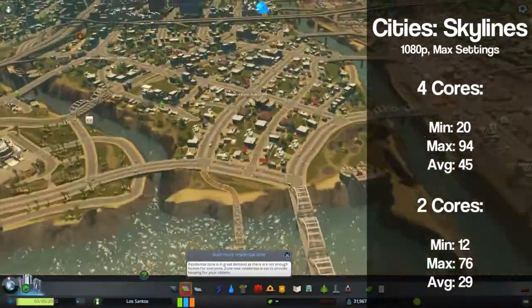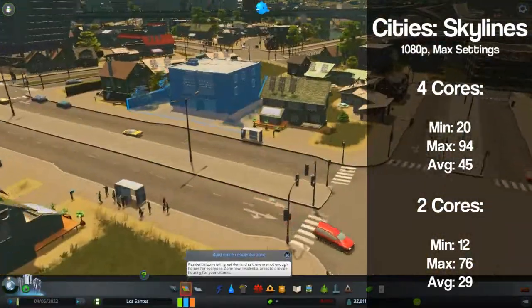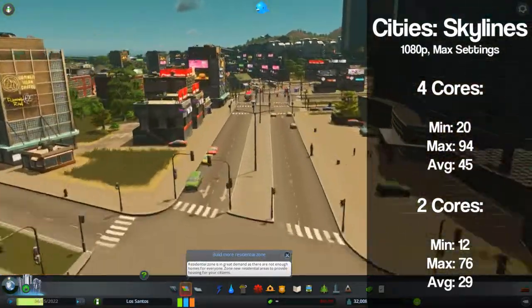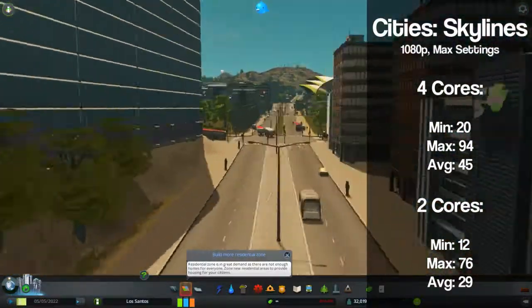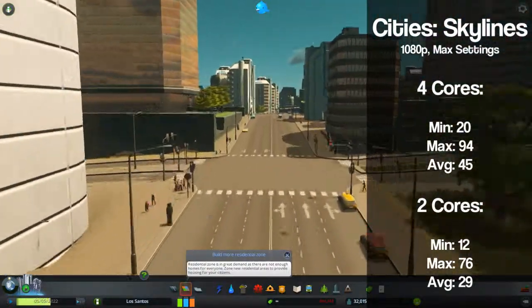Another game where 2 cores struggled to perform was Cities Skylines. Running all four cores we sailed through without a problem with 45 fps on average, but the i5 struggled when only 2 of its cores were active, with an average frame rate of 29 and a minimum of 12. At least it was quite smooth even at its low frame rate with very few lag spikes.